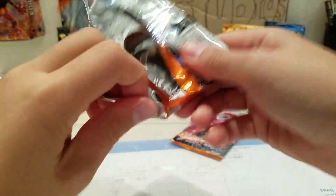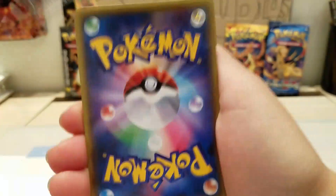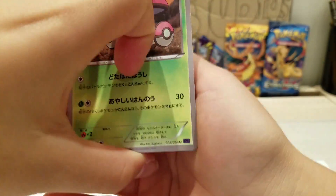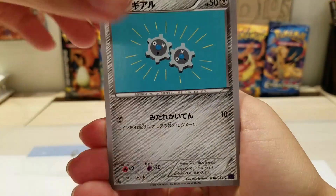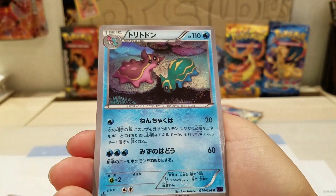Third pack — oh my god, I don't know how to count! We're getting so many different code cards. In this one we have a Foongus, Litleo, Klinklang, and Shellos again. Let's hope for something better in the last pack.